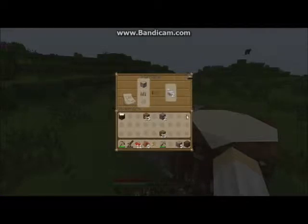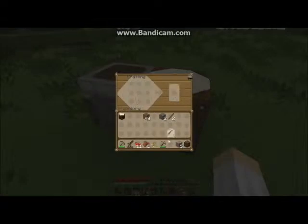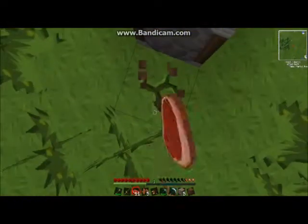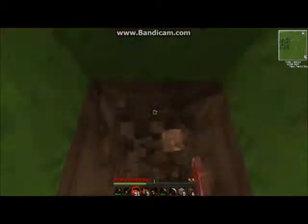I'll just wait till this iron's all done - it's nearly done. So we can make ourselves an iron pick. Let's get ourselves an iron pickaxe using some sticks. We've got an iron pickaxe now, yay! One step further. Let's just build a little hovel in the ground so we can stay there overnight.